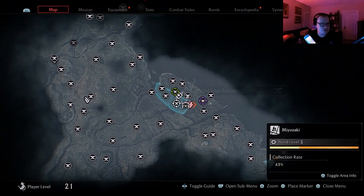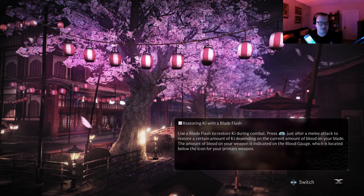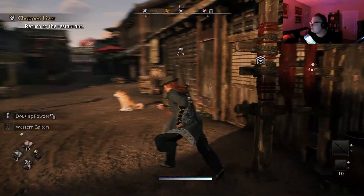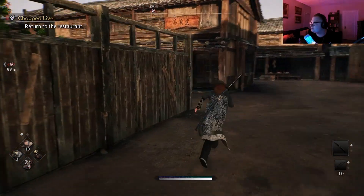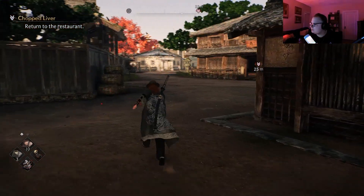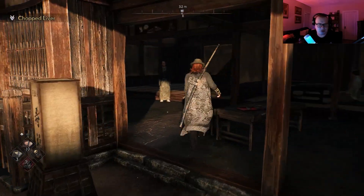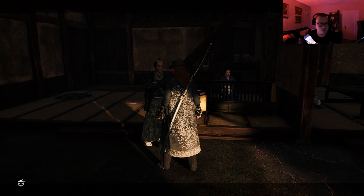I'm just gonna fast travel back to the longhouse — this is so convenient because I unlocked all the ones over here. I just have to unlock the ones at the top of the map. This is so much more convenient — before I was running or horsing everywhere and it was so inconvenient. Have the chef clean and fillet the blowfish — alright, let's do it.